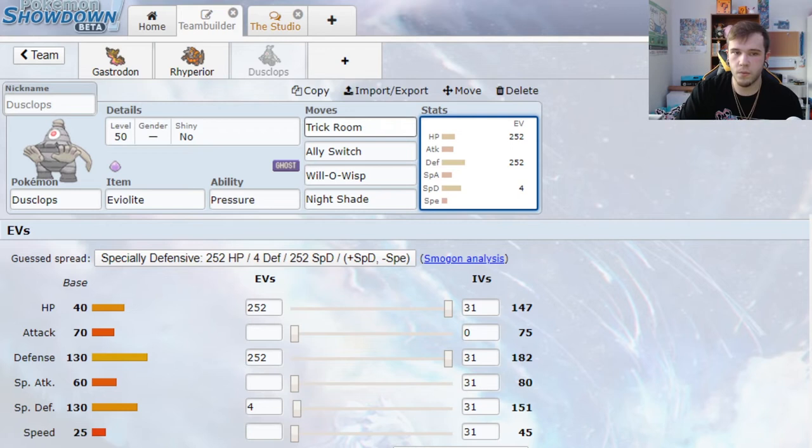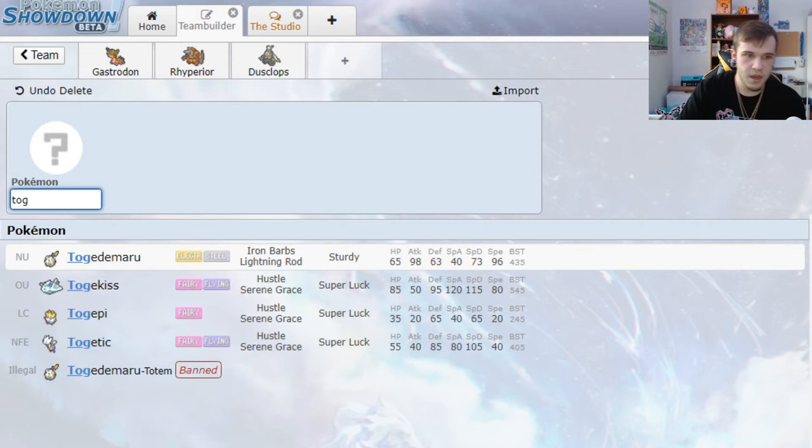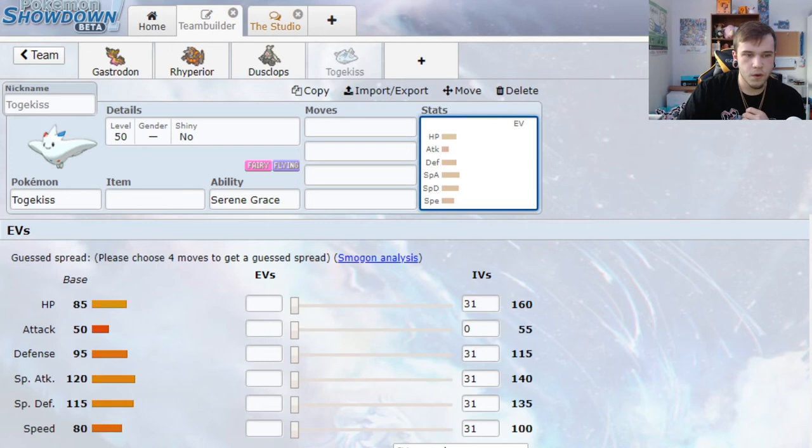So support mon one — Dusclops — is done: Trick Room setter and speed control. Now for support mon number two. We definitely have a definitive weakness to grass — it's a quad hit to both Gastrodon and Rhyperior, which is really bad. Let's take Togekiss: she resists grass and is a fantastic support mon. Why Togekiss as a defensive pivot? Rhyperior's special defense is obscenely low, but Togekiss's natural special defense is really high — base 135 with no investment. That is fantastic, and she has a decent HP stat.